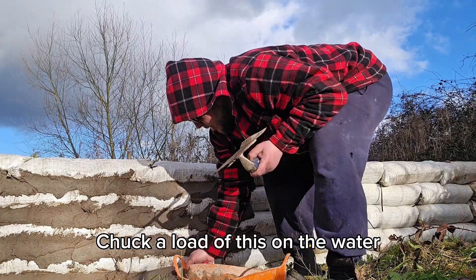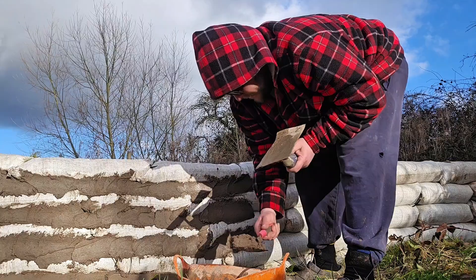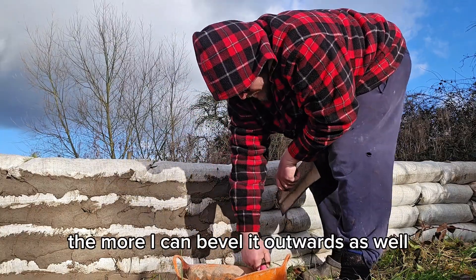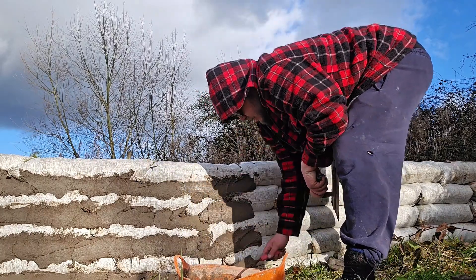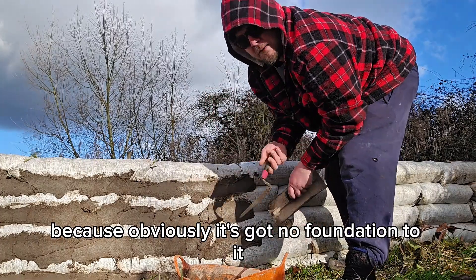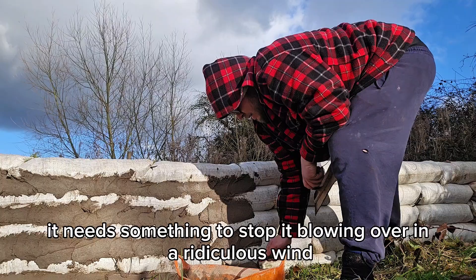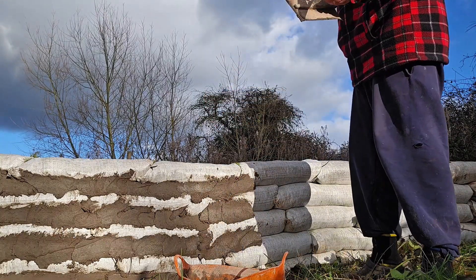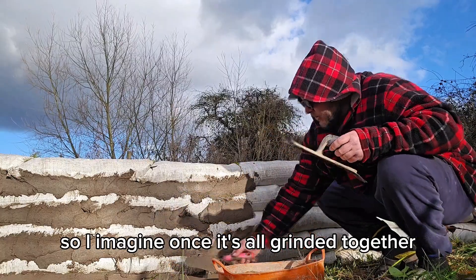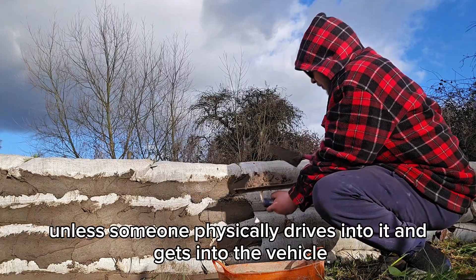I'm going to put a load of this on at the base and smooth it out thick, because the thicker this is the more I can bevel it outwards, and that way it's a nice extra bit of sturdy base for this wall. Obviously it's got no foundation to it — it needs something to stop it blowing over. We had a lot of big storms this winter and they didn't blow it over without any render, so once it's all rendered together this is going nowhere unless someone physically drives into it.